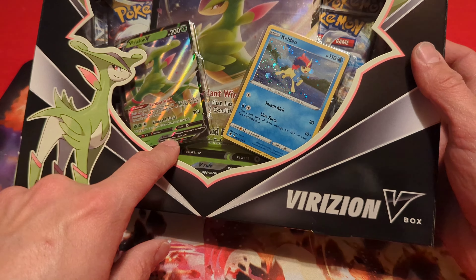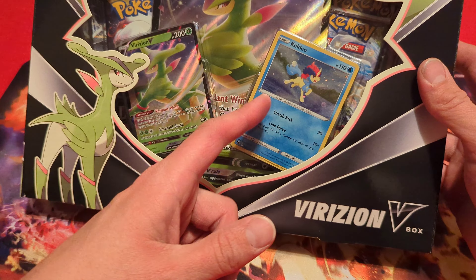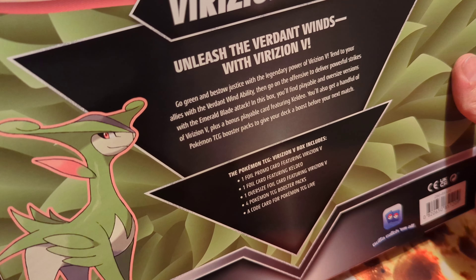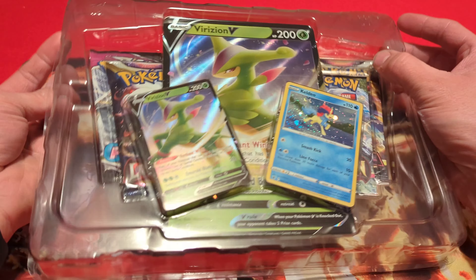You can see the front — Virizion V cards. We got the Virizion V promo card as well as this Keldeo, which is just an alternate holographic pattern. And there is the back of the box if you want to pause and read that while I open this.